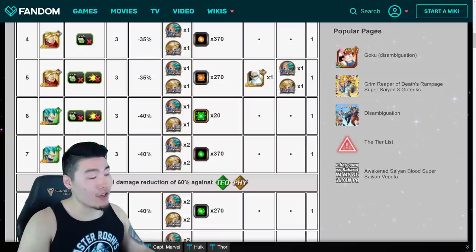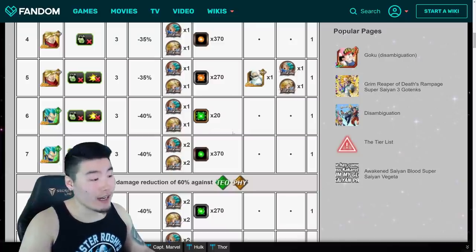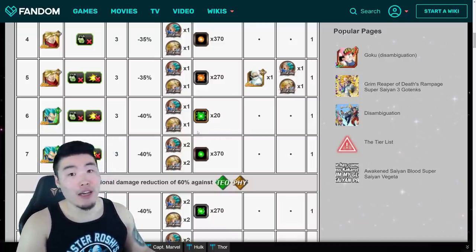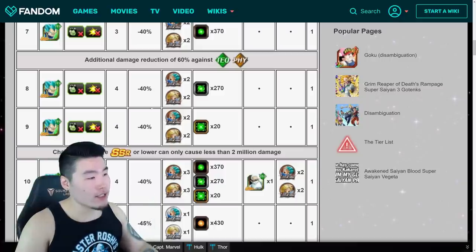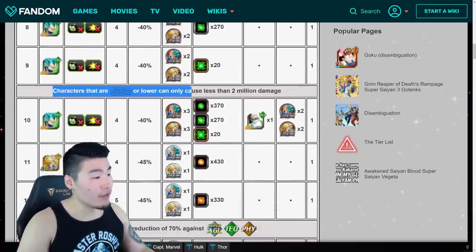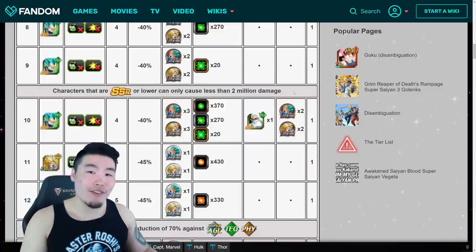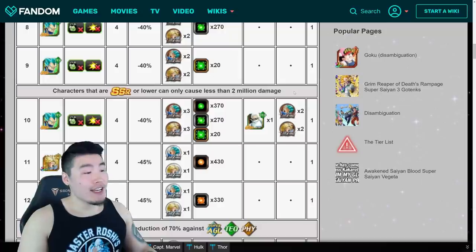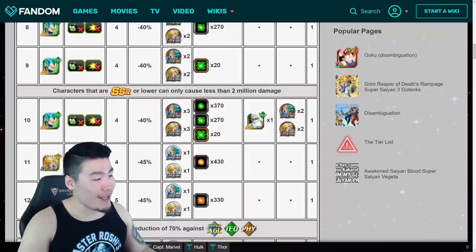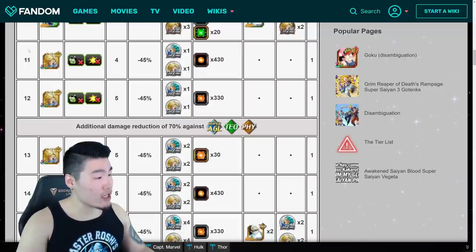Between level 6 and 7, you start going into the Tech Vegeta fight. For him, you don't want to bring AGL-types, because he's going to do a lot of damage against them and AGL-types aren't going to do much damage against him. We also start getting Tech Orbs. Then from level 10 and above, characters that are SSR or lower rarity can only cause less than 2 million damage. This was essentially put in to nerf SR Devilman, because players were using him to nuke every single level — so now he's not useful anymore.